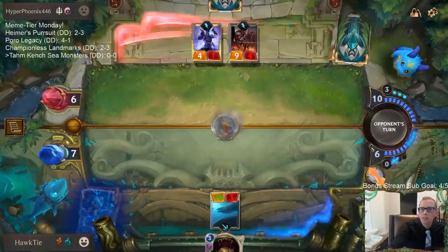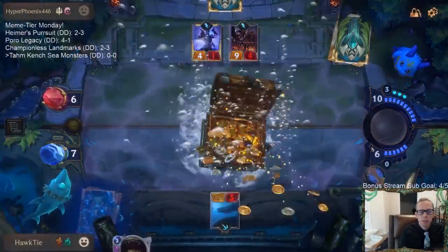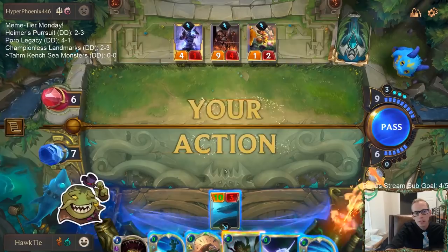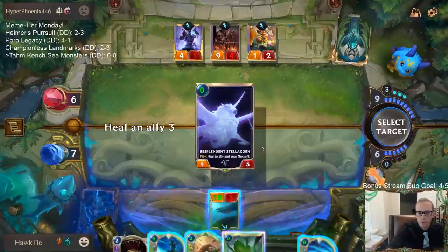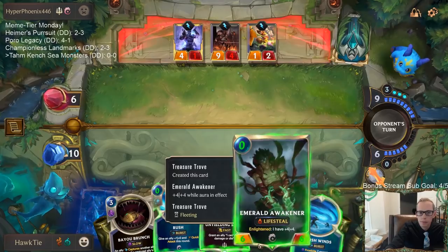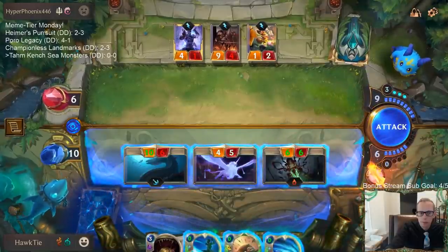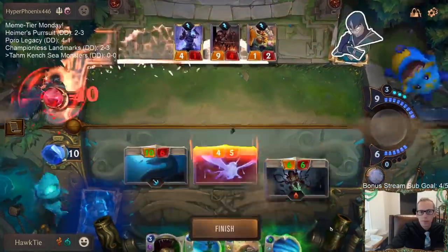We're going to cast this before combat — I don't think we need to wait. They'd attack and block with Shen anyway. Let's play this first and see what we get: Unyielding Spirit. They didn't even block.